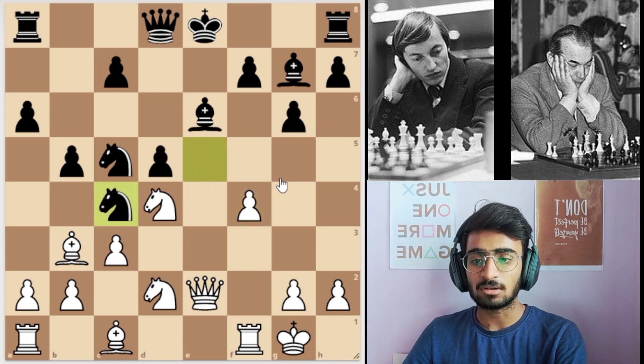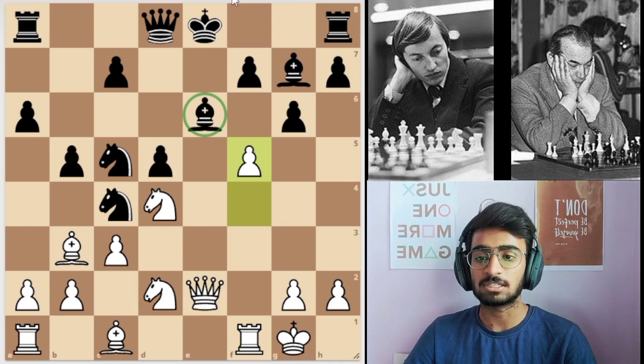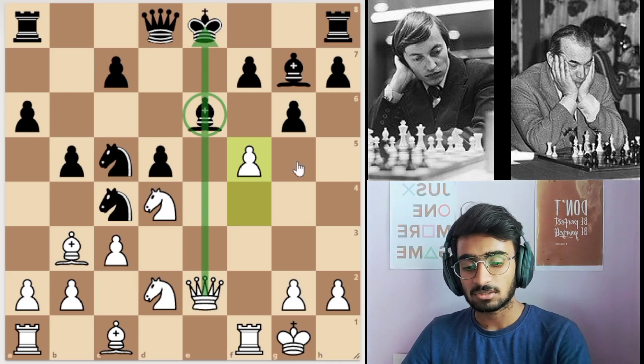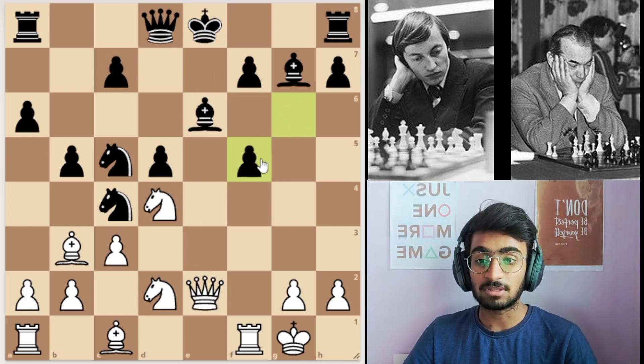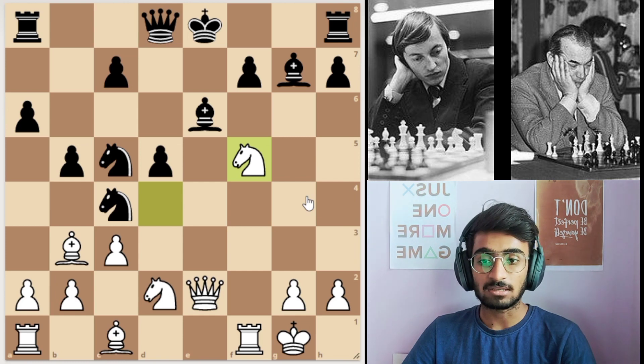Black moves the knight and there's a pawn push to f5, just opening up — the bishop cannot be moved. So black took back with the pawn because he had no other option, or else he would lose the bishop.